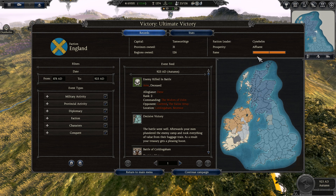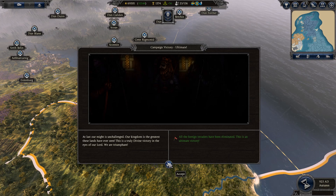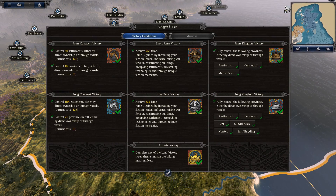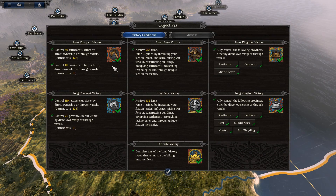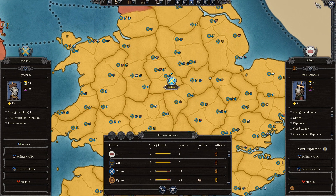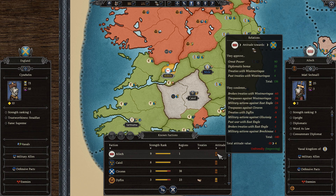We've got lots of allies around still. Let's just have a look at what's going on in the world. There you go — we have ultimate victory, so everything is done. We actually got all the victories as well. They're not huge yet, but it's improving though.